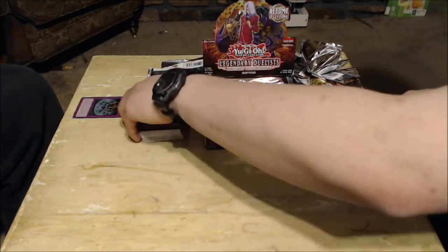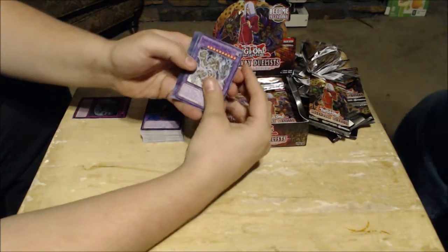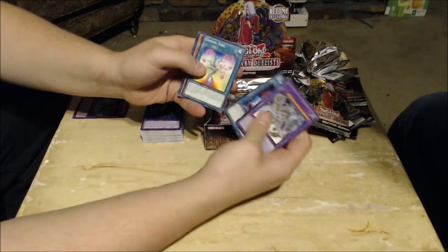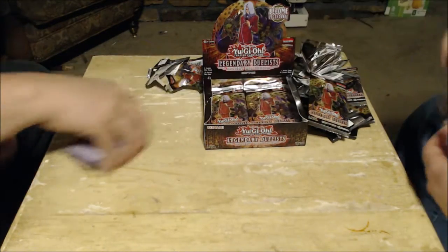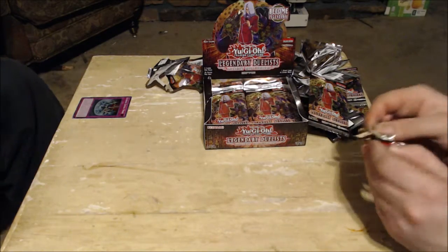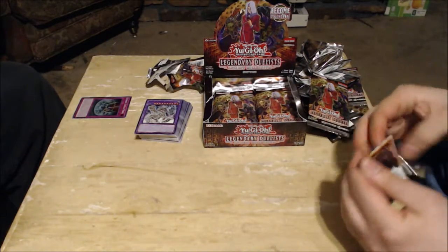Good thing we've got another box coming in a few weeks! Ultimate Ancient Gear Golem, Worm Bait, Crystal Tree, Blast Sphere, and Corrosive Scales again. Yeah, it seems Corrosive Scales is pretty common.